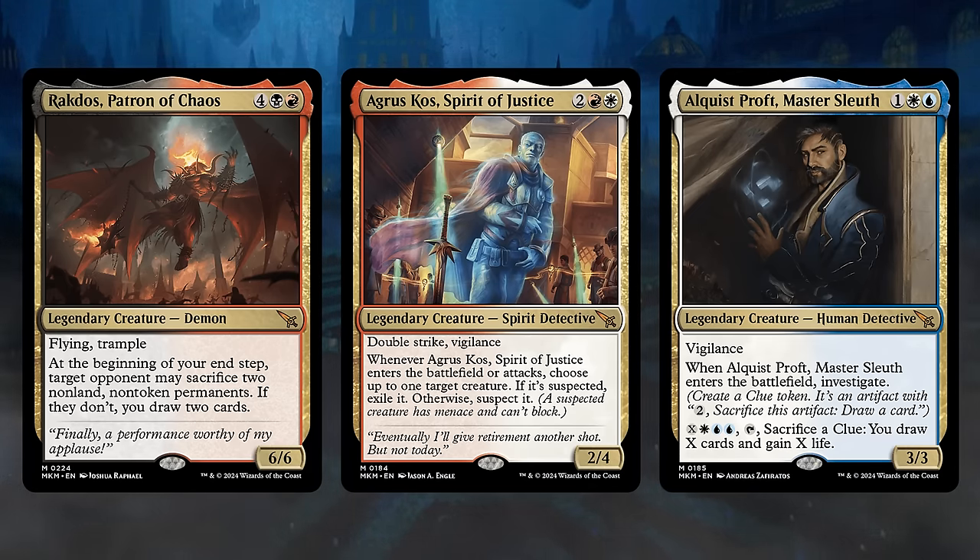There's also a fun cycle of Clue Equipment cards. They count as Clues that can be sacrificed for 2 mana to draw a card, enabling various artifact synergies. They're also reasonable equipment that we can play for 1 mana and equip for 2 mana. They've got pretty useful abilities, so if you want cards to fill out your creature deck, these can be a nice way to enhance it and make sure every creature remains impactful.